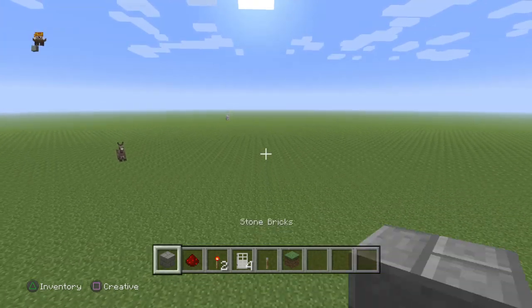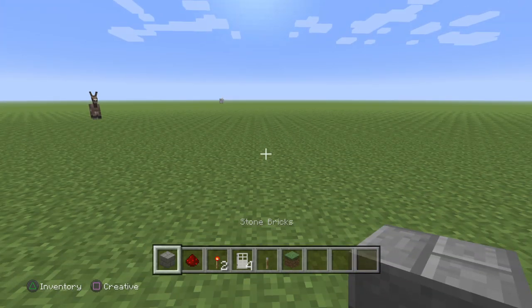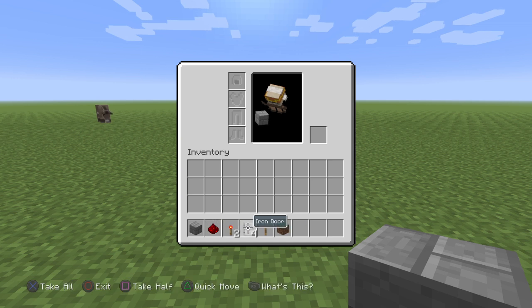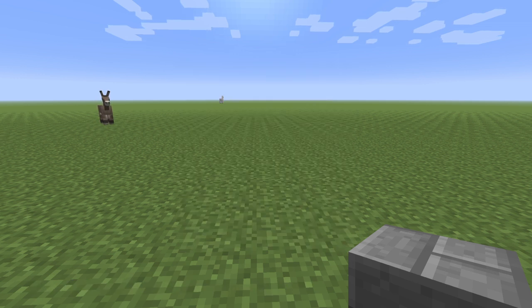Hey guys, NNJ here. Today we will be learning how to make a redstone door. What you're gonna need is stone brick, redstone dust, redstone torch, iron door, and a lever.